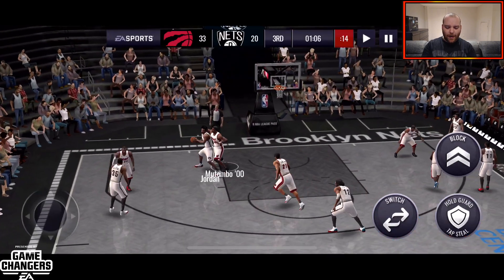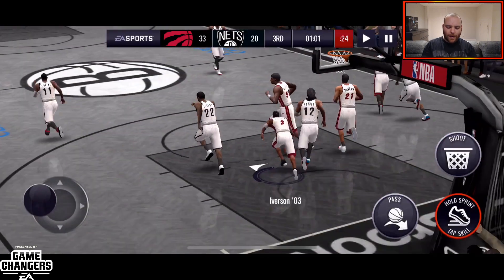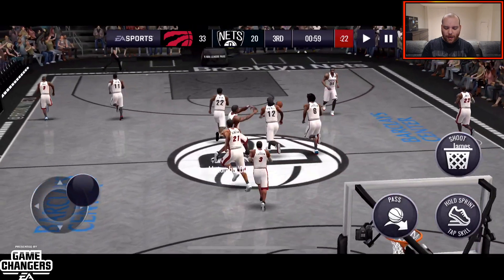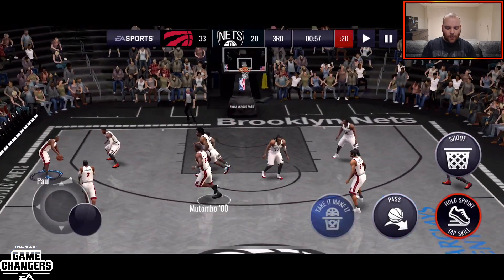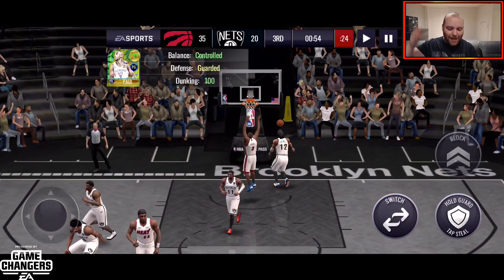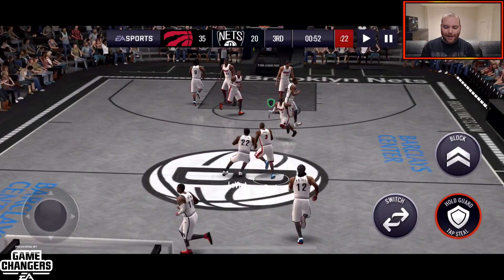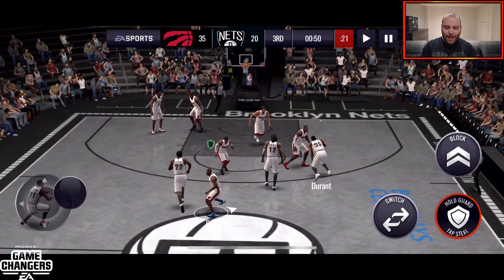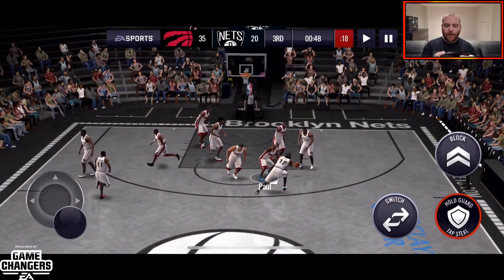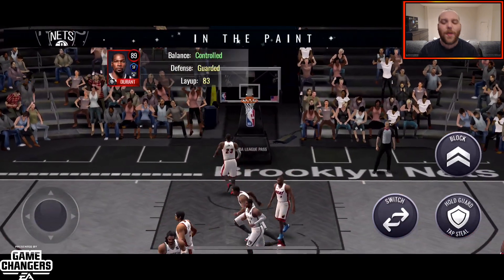We get the ball back but it wasn't a steal. There's Chris Paul — we're going to come around and go right through the lane and slam it down! No issue, get out of the way. Chris Paul can dunk, he can hit that layup — his card basically does everything you could ask in this game.